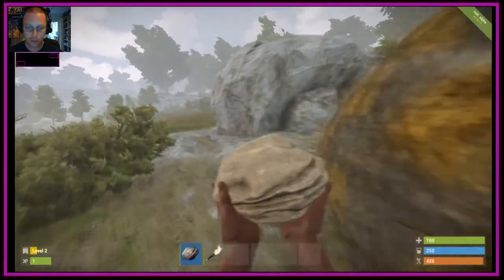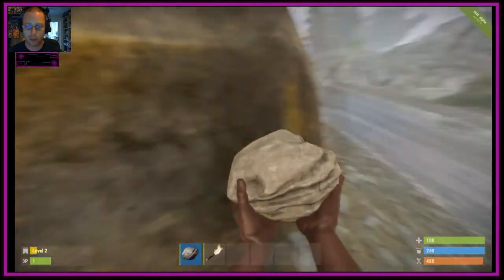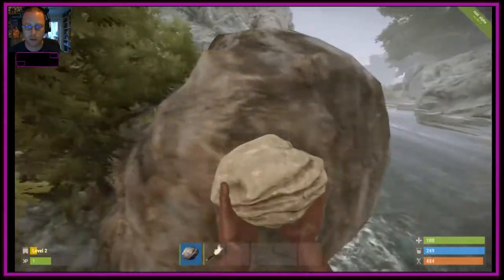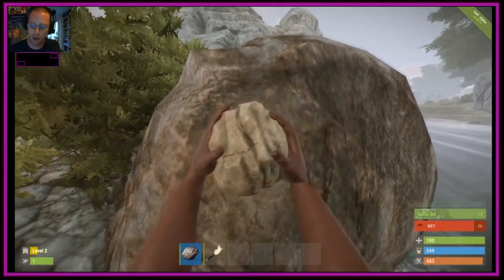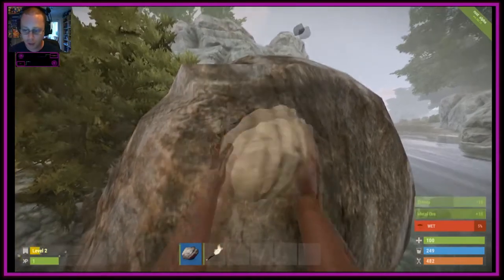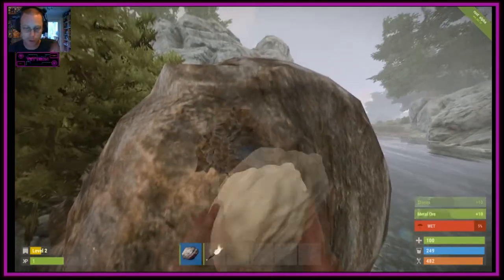You want to look for stone and sulfur - the colored rocks. Don't bash on a standard plain rock because it'll just damage your item. Bash on colored rocks - the yellowish ones give you stone and sulfur, and the grayish colored ones give you stone and metal. Bash with your rock and as you can see in the right corner we're collecting metal, high quality metal, and stone. Keep doing this until the rock breaks. We're aiming first for enough materials for a stone pickaxe and a stone hatchet.